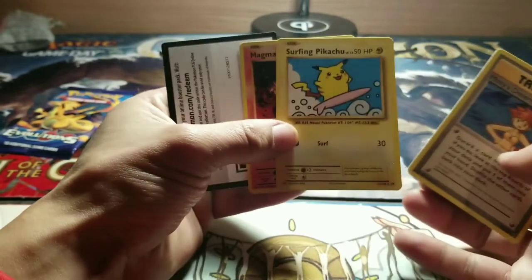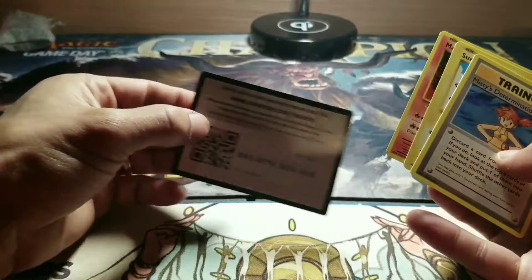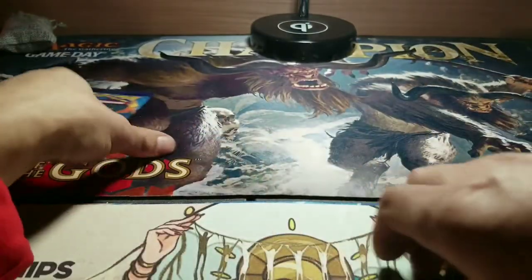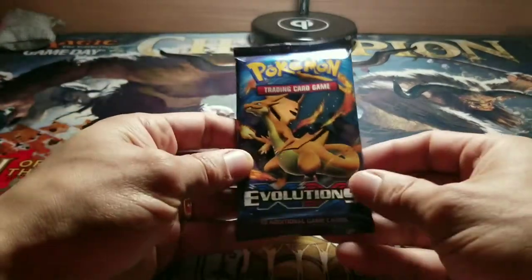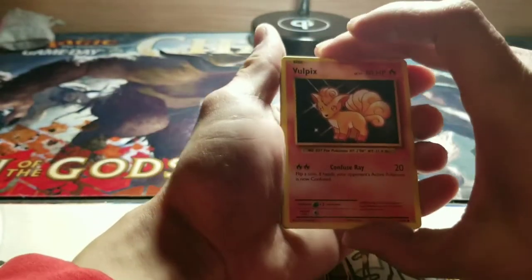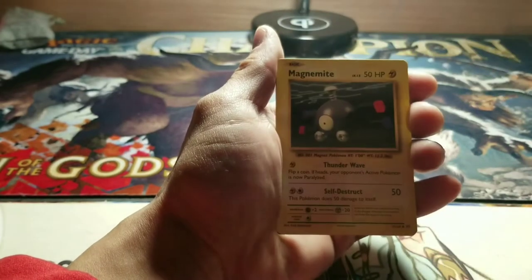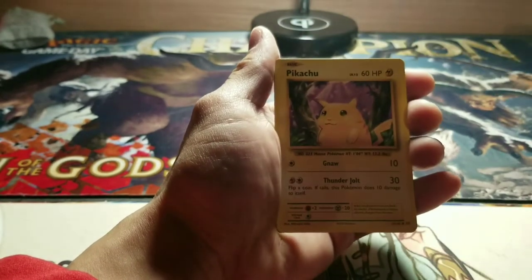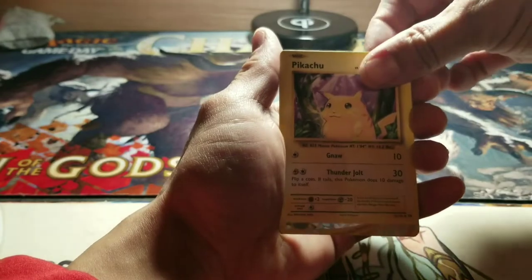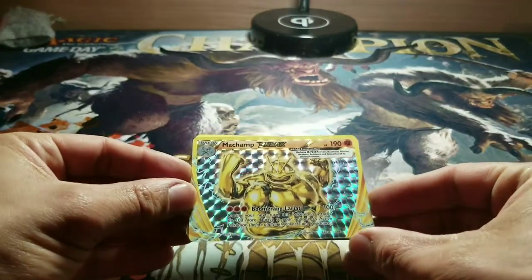Misty's Determination. Surfing Pikachu — it's got a star on the corner, so I guess that's a Rare. And I've got one more XY Evolutions pack. I don't think these packs have been all that bad — I'll have to look them up and see what the deal is. Vulpix. Sandshrew. Ponyta. Magnemite. Pikachu with the yellow cheeks. And wow — Machamp BREAK!